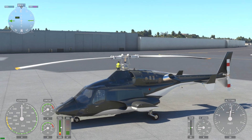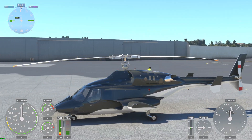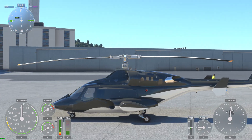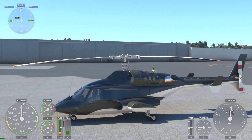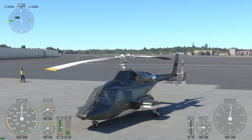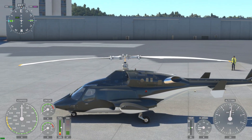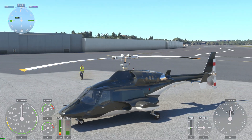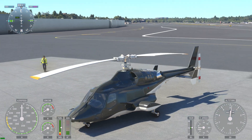The first thing you guys might notice is the fact that the rotors are no longer just straight — they actually sag down a little bit under the force of gravity. They also cone upwards when you apply a collective at high RPM. I'll show that a little bit later when we fly it.